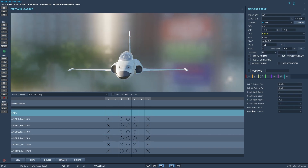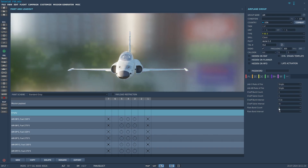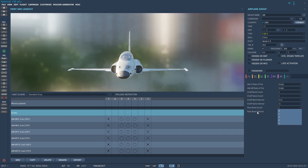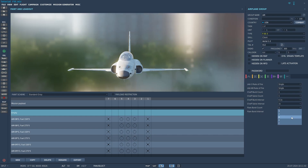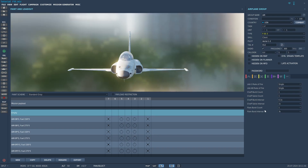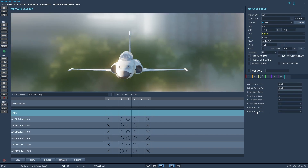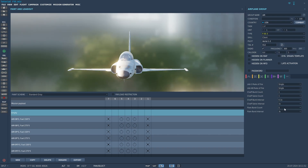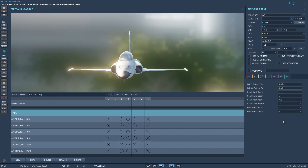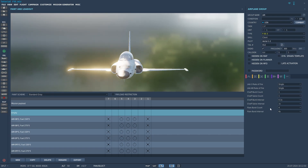Let's go over flares first. Flare burst count is how many flares it will drop whenever you click the dispenser button. If you set it to continuous, it'll just keep dropping them. Flare burst interval is how many seconds it waits between each flare. So if I set the burst count to four and the interval to six, that means every six seconds it will drop one flare and in total it will drop four flares.